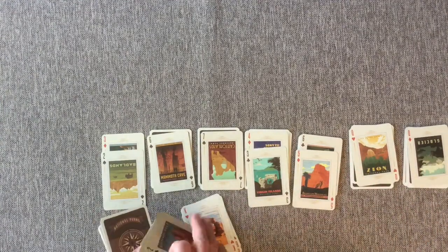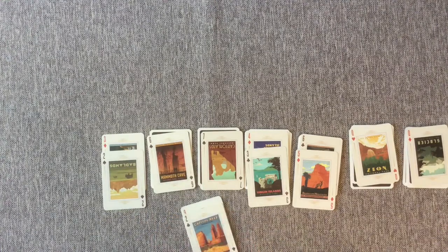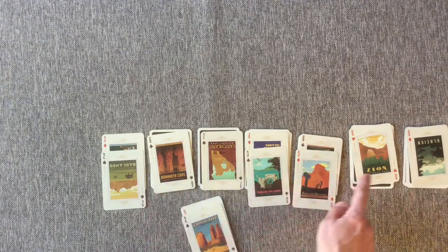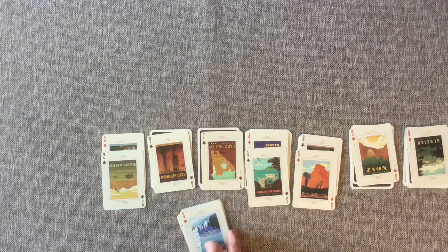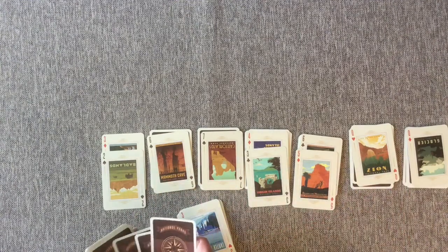Three more cards — turn it up. We have a black two, so we need to look for a red three at the end, and there is no red three available. So we'll continue. Three more cards — there's our red three. That doesn't do us any good there. Now we need a black four so that we can move that, and there is no black four available. So let's continue.